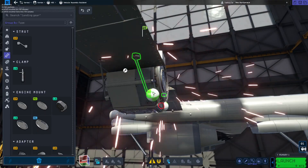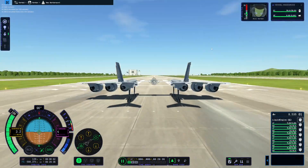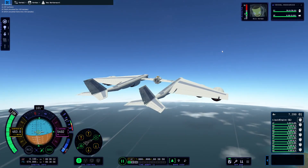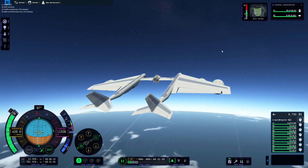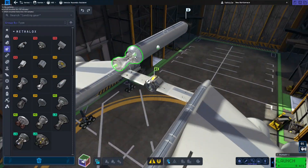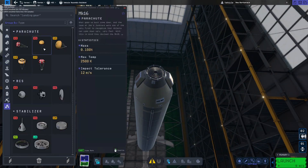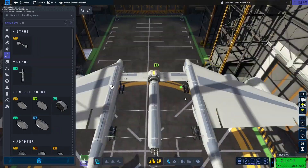I add some more struts to the center because the aircraft broke in half when I tried to pull up due to the force on the center area. We had our first successful flight with this design. It was slightly unstable still, but this is the design we end up sticking with. We were able to attach a rocket as a payload to the center, connected by struts and a fuel line to make sure the engines didn't drain fuel from the rocket before it was detached. And we made it a cool color.